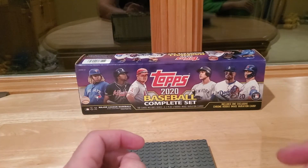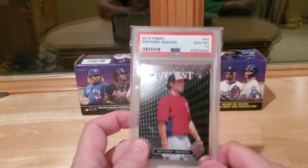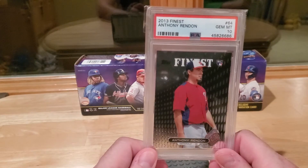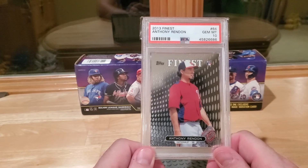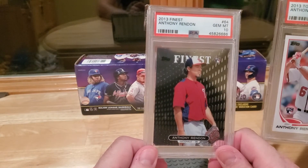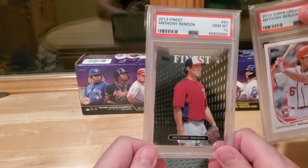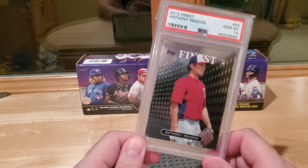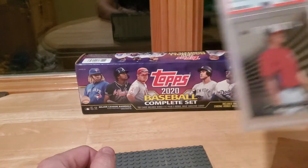I've liked Rendon for a long time but never had a nice condition base card. So with his prices, let's just get the Topps Finest — a shiny version of it. It looks more animated, got that cool background. He's got the goatee going there too. It just looks way more animated. Saw this for ridiculously cheap and thought, why not pick it up?